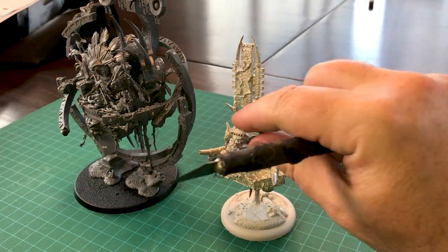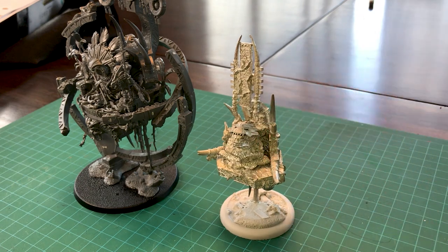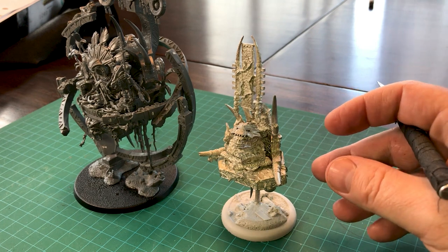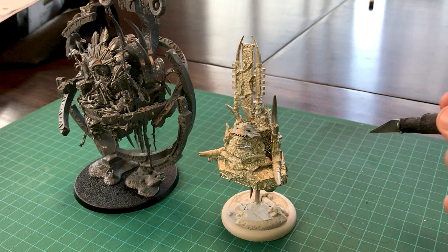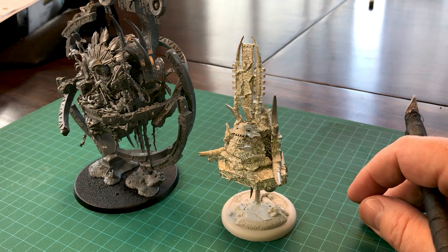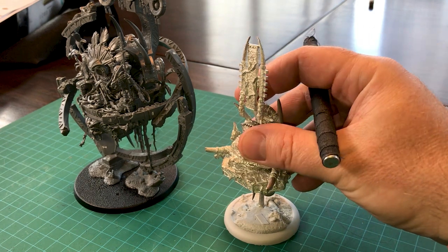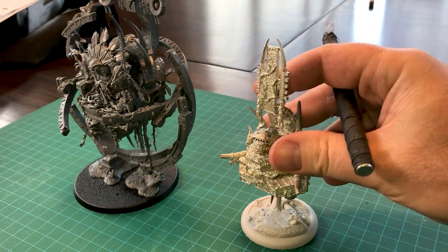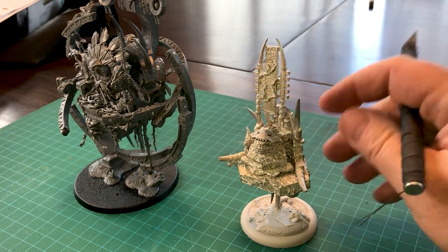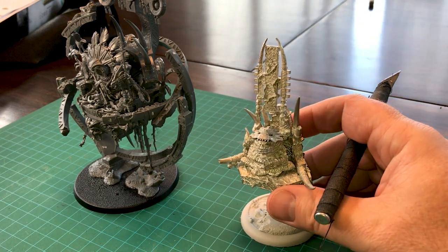First off, we get to see the old one for size comparison. Dave has kept this one in pristine shape with no paint on it, just so we can compare them apples to apples - kept it pristine for 20-something years. He's also taken some spine spikes and put them in at the bottom. He's going to run him as a normal slam.